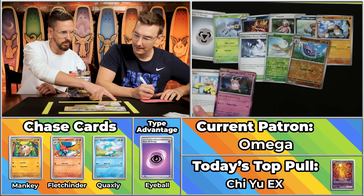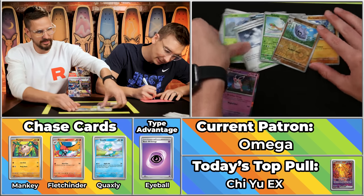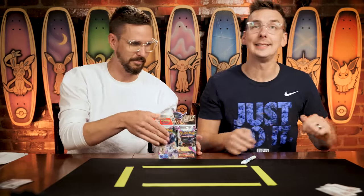So just four points — type advantage gets the four — bringing them to ten on the season for Omega. Not quite enough for the Big Steve spot, but solid effort. We look forward to seeing you next season.